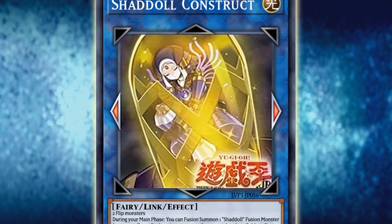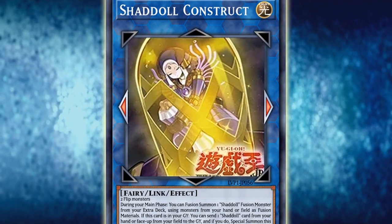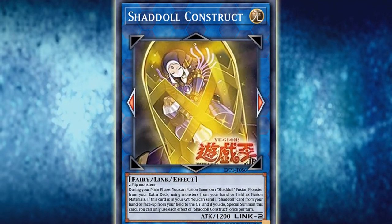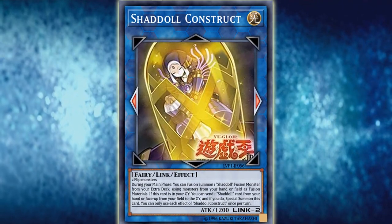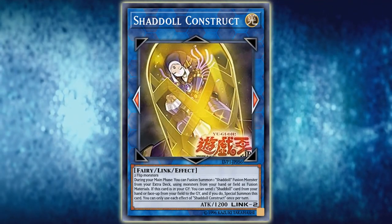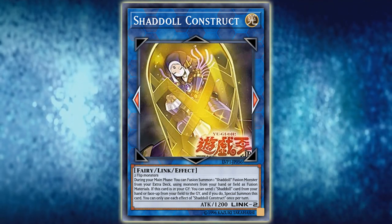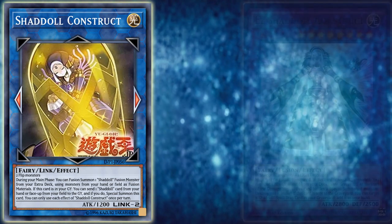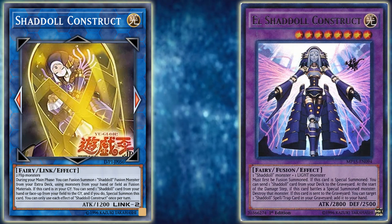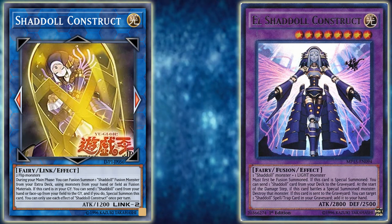I say weak, but maybe overly cautious is a bit more accurate. Shadols have been a driving force of the format many times in the past. But if you look at the Burning Abyss Link monster and compare it to what Shadol's gets, there's kind of an off-balance comparison here. Regardless, this is definitely not the Construct we wanted, but I will gladly take it anyway, as it does solve some of the old issues the old Shadol decks had, though there are still some issues I'll get into.